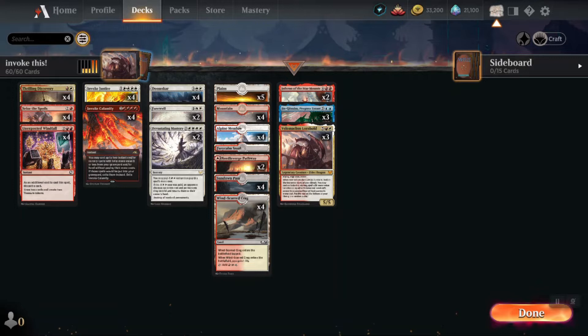This deck is pretty self-explanatory but there are tons and tons of moving parts. This is the list I'm currently working with — I'm definitely open to changing around the number of copies. The one thing I do know is you probably want four of each invoke and four Doom Scar. Column one I'm going with four, four, and four on the card draw slash discard — it feels right.